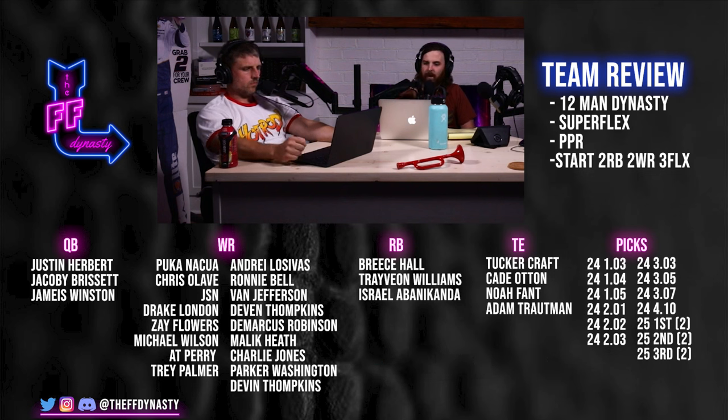It's a 12-man super flex PPR, non-tight end premium, start 12, defense kicker — trying to get rid of that. 19-bench, one-year taxi. He finished 11th because he held Puka and Flowers on his taxi. Rookie draft snake, determined by lottery. He has 1.3, 1.4, 1.5, 2.1, 2.2, 2.3, 3.3, 3.5, 3.7, 4.10, plus two 2025 firsts, seconds, and thirds.